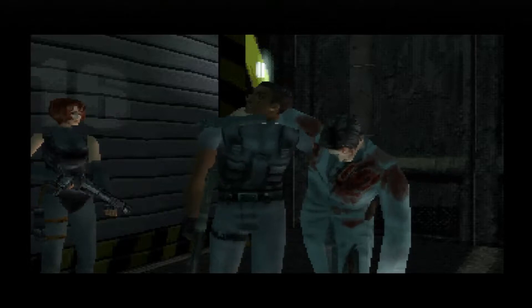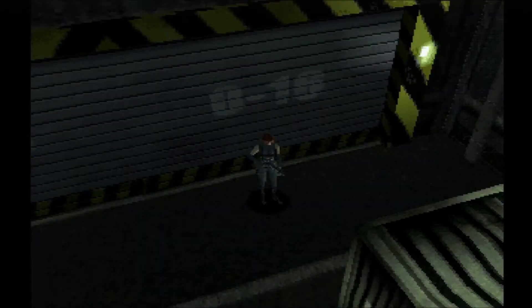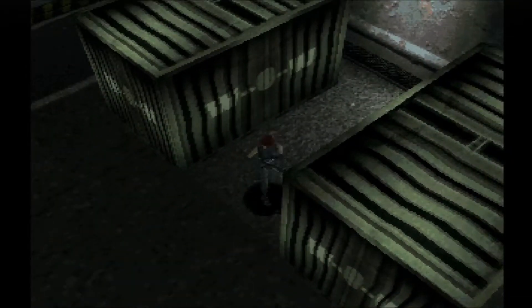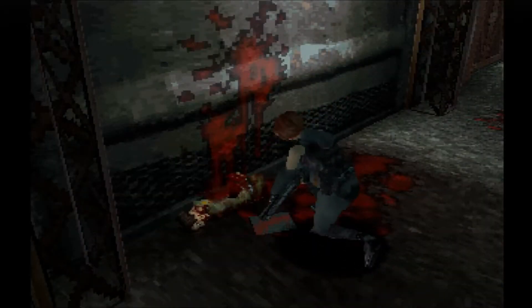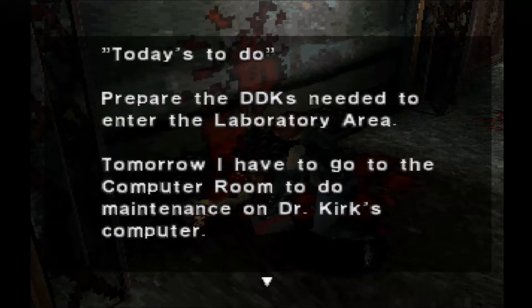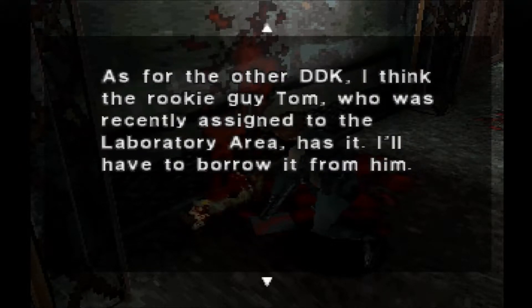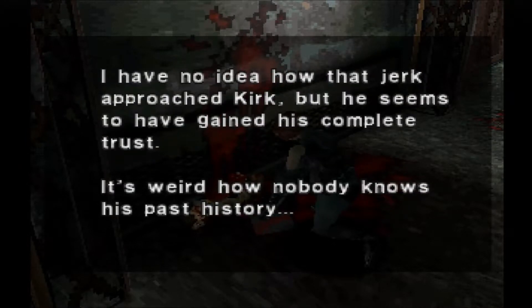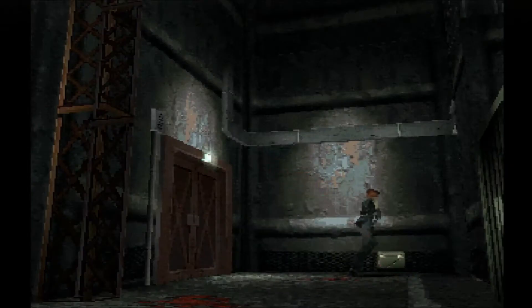That is an enormous gun — it looks like a sniper rifle. Rick, this guy's dying next to you and you have time for small chit chat — nice. Let me follow him. There's a memo on the dead man: 'I think I left the DDK at the large elevator control room when I went there yesterday to do elevator maintenance. As for the other DDK, I think the rookie guy Tom, who was recently assigned, has it.' That rhymes — is this guy trying to be a rapper?